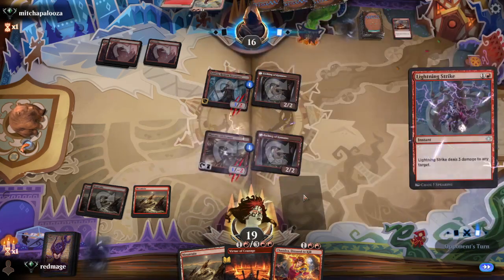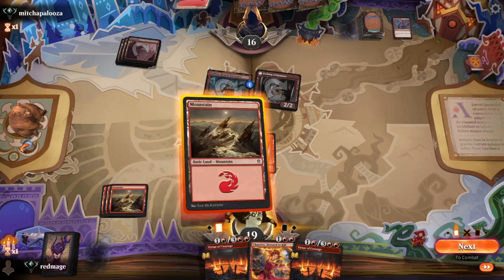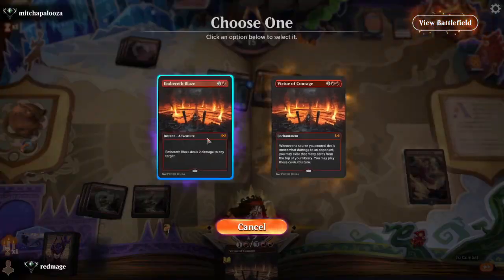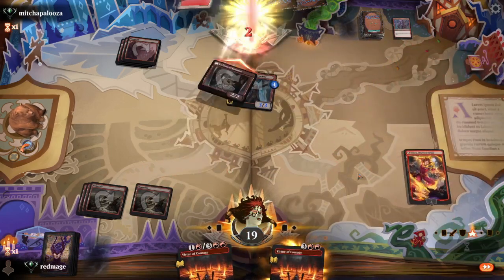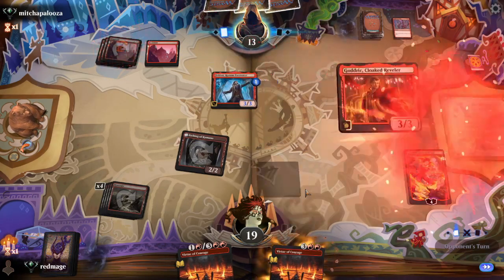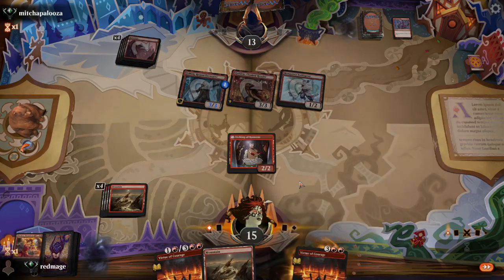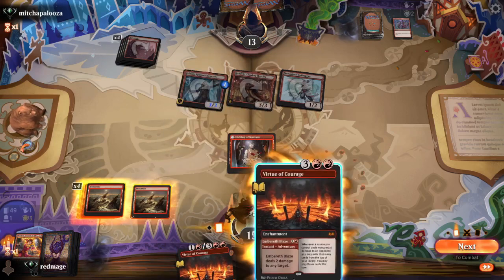I would prefer to have these creatures, but I'm not too upset about that. I'm not going to worry too much about protecting the Chandra except by killing the Kumano. I'm not going to chump the Feldon and give them extra cards just to prevent them from getting the Chandra to one. If they can kill it with a burn spell or an extra creature, that's damage that's not going to us. This is bad — they get to kill the Chandra and establish a board. We're not dead next turn, which means I think we slam the Virtue and see if we can cheese them out.